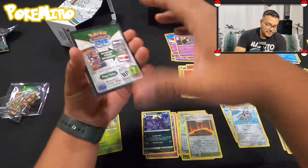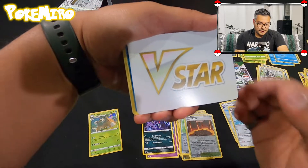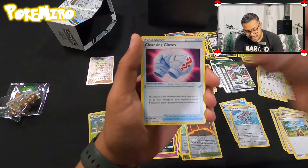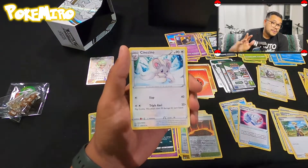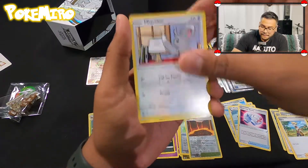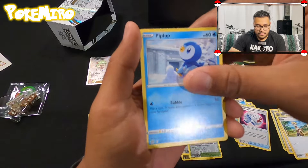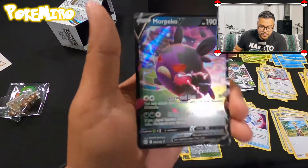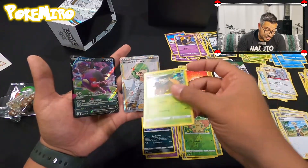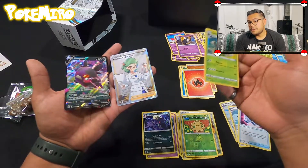One more pack. Look at this — instead of an energy you get this cool little placeholder card. I'm gonna show that to them over there because they haven't seen it yet. They're as amazed as I was the first time. We got a Minccino, Buizel, Crabrawler, Minccino again — oh, check this out, it's using its tail to clean! Adorable. Turtwig, and in the back is a Morpeko V. So those were our hits: Roseanne's Backup full art, and the Morpeko V.